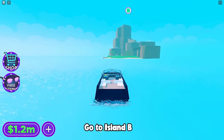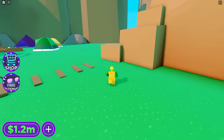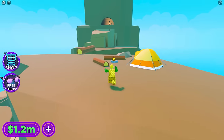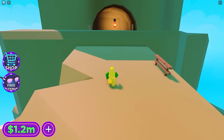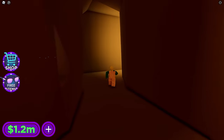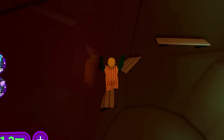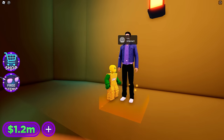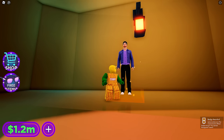Now let's ride back to the speedboat and drive to Island B. The last chain smoker is hidden somewhere here. Let's go in this area. Last climb and we're done. We finally found the fourth one. It's Drew. Easy. And we finally got the badge.